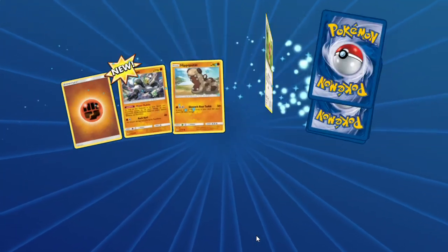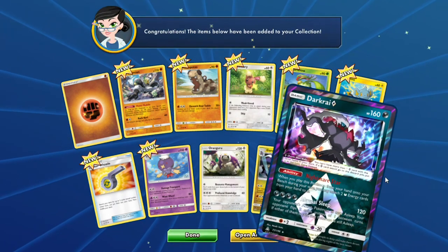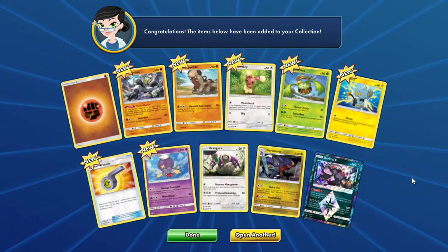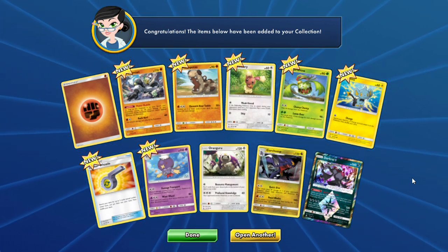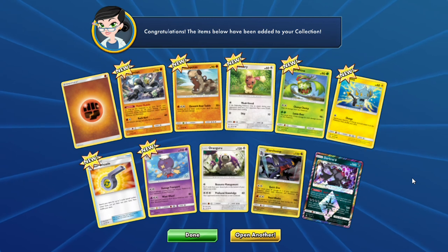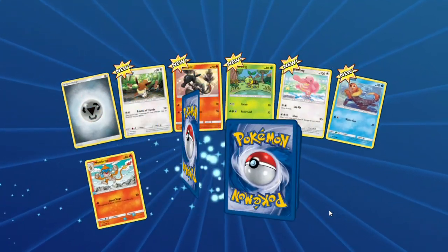Second pack: a Fighting Energy, Passimian, Shinx, an Orangaroo, a Flicker Whistle, another Orangaroo, another Garchomp — and an Ultra Prism Star: Darkrai! I'm going to write down that Garchomp, that Darkrai, the Orangaroo, and a Looker's Whistle because that is a great search card. Third pack's rare is the Magearna — I like that card a lot.